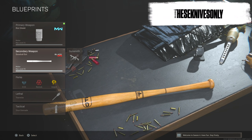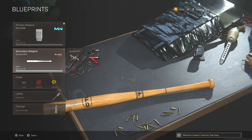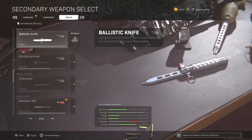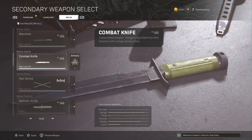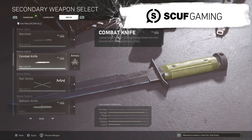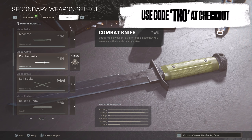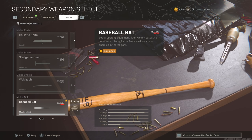Usually when melee weapons drop, they add them straight into Warzone. Well, they actually held off on adding this weapon into Warzone, which I was assuming they were going to rework it and have different melee mechanics for it. But they didn't do that. So it has the exact same statistics as the wakizashi, the combat knife, the sledgehammer, and it's significantly slower than the regular combat knife. So it's in between the combat knife and the sledgehammer in terms of melee speed, which makes this melee weapon near the bottom half of the melee weapons in Warzone.